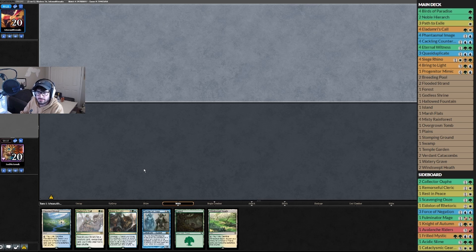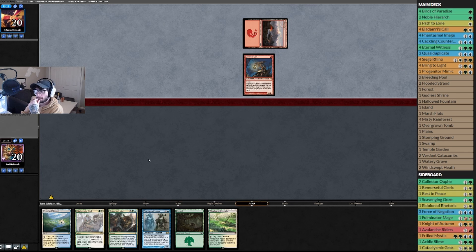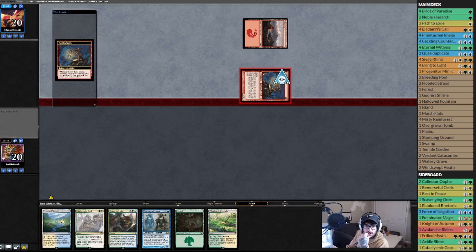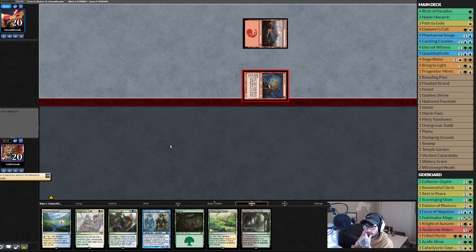Opponent — Ivan I think, or Stavana — good luck. They're playing burn or haste, maybe red deck wins, something like that. I'm going to trigger off the top — it was a land so I get to draw an extra card for free, or technically for two damage. Opponent is taking their sweet time.